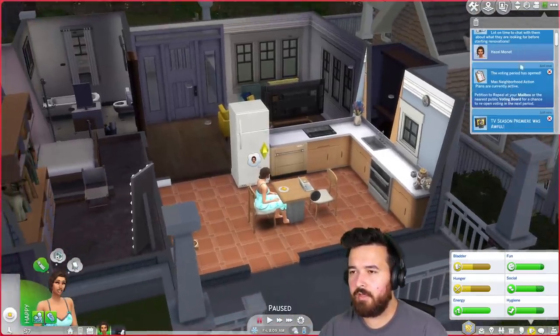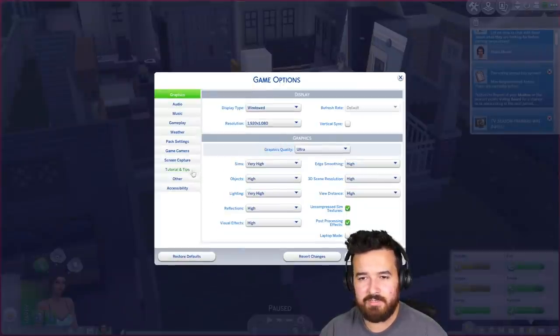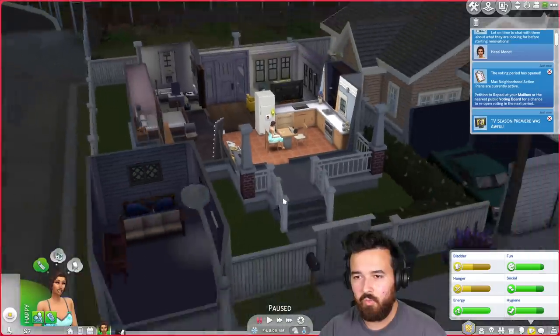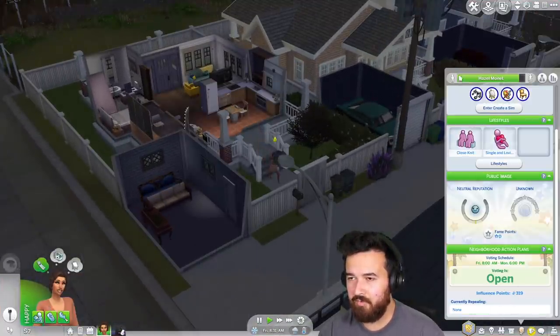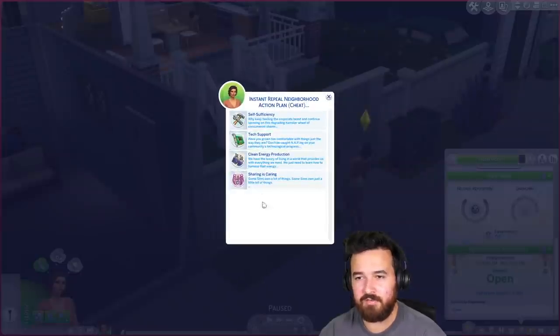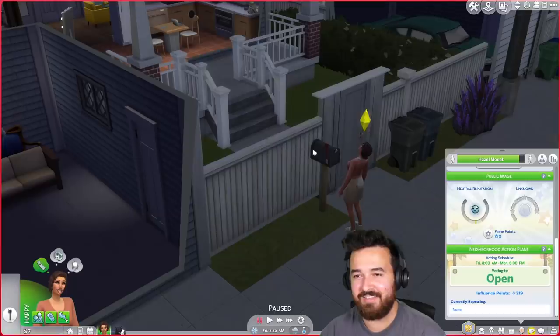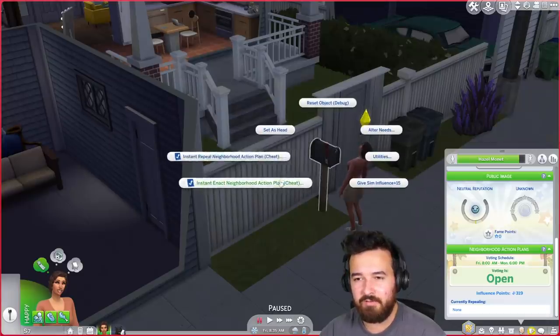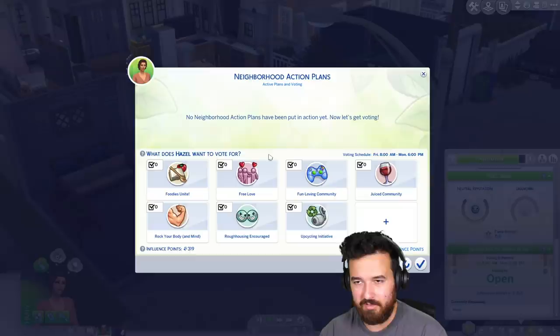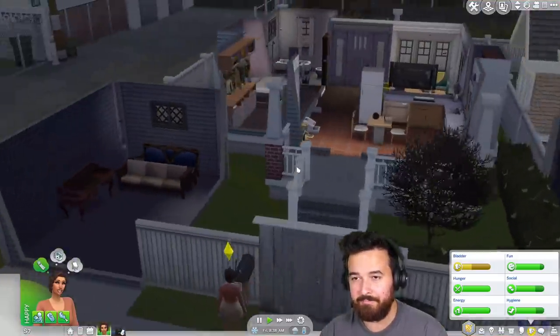The voting period is open and I really don't want these neighborhood action plans. NPCs do not vote and we don't have the footprint on. I've got 319 influence points, so I can definitely vote on what I want. But we have four things active right now — 'sharing is caring' — no, I'm not doing this. I'm just going to instant repeal these. It's strange that they didn't just make a disable feature for the neighborhood action plans. So there should be none now. The neighborhood cannot vote, so we should hopefully end up with none.